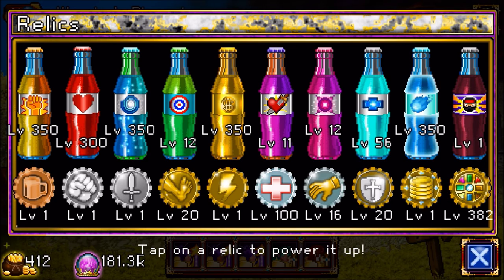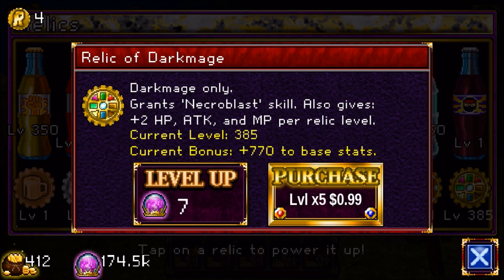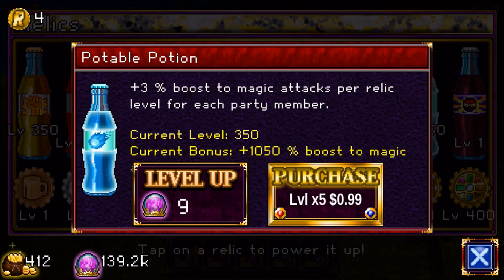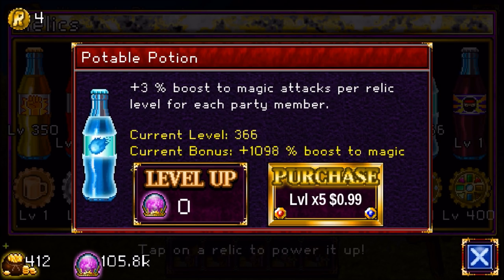The more you level those up, the more damage you will do with that attack, which is why they're pretty much the only ones I have leveled up in the game. As you can see, they're all level 350 and above. I'll get the Dark Mage relic up to 400 now since I have some essence, and I'll level these up to 370.